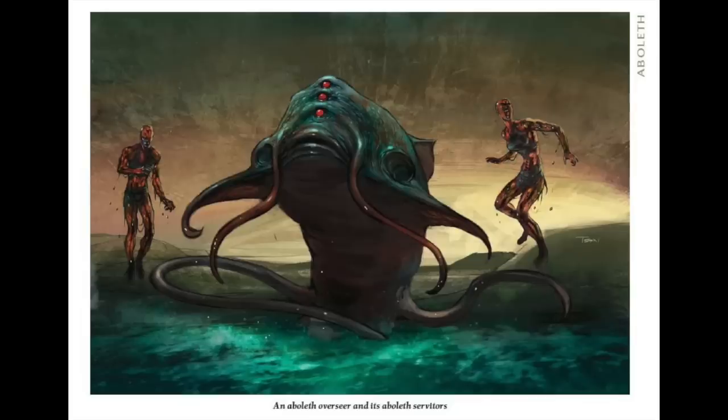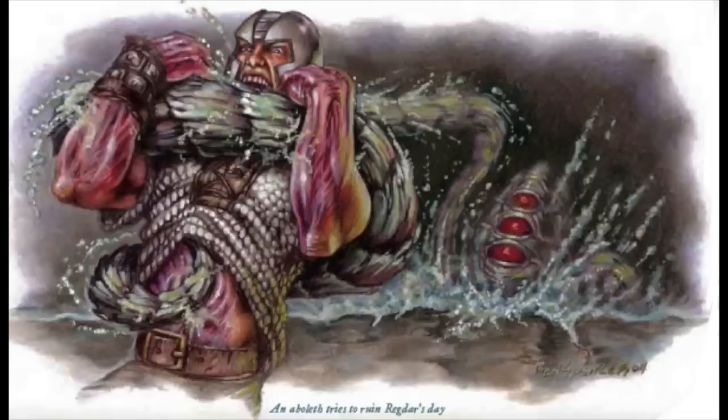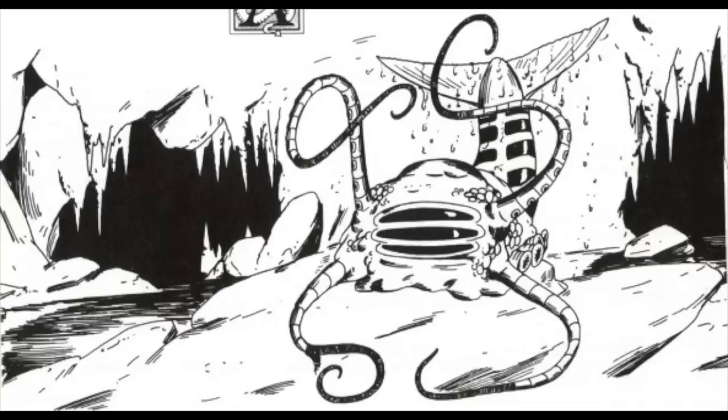The Aboleth has an array of abilities. It can mentally dominate other creatures, as well as transform them into slimy, water-breathing mutants. They can attack with their tentacles and their tails. They have a psychic drain ability that draws mental vigor from enslaved creatures. Their senses are keen, and they also sport telepathy. As with most big boss monsters, they have both legendary actions and lair actions, my personal favorite being the grasping tides that pull creatures into the water. Unfortunately, the Aboleth does not have legendary resistance, and is somewhat vulnerable out of water, as it's a sluggish creature there.